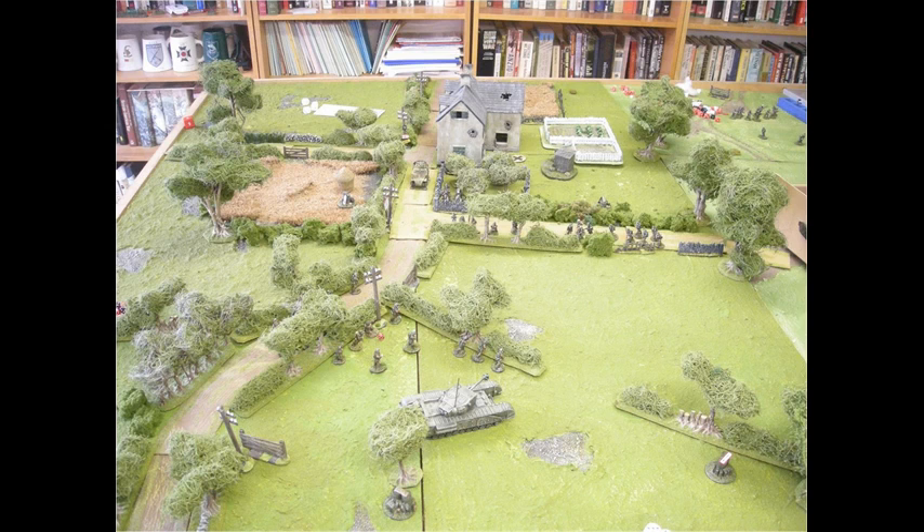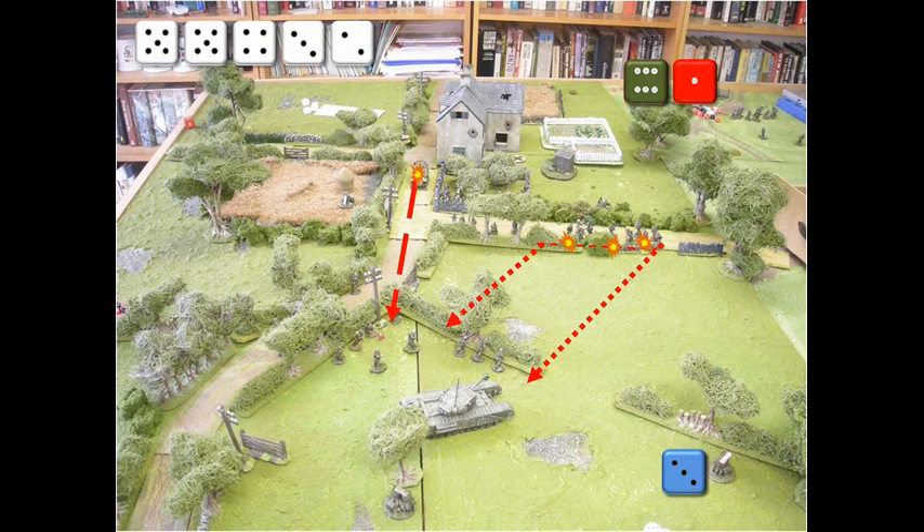Let's get started with the second turn. The first phase is with the Germans. The Germans roll a pair of 5s, a 4, a 3, and a 2. That increases their chain of command dice — the first one goes to 6 and becomes an active chain of command die, and the second now goes up to 1. The half-track fires, killing a couple of riflemen on the corner, and the section on the road fires but has no effect. The phase of play now moves over to the British.